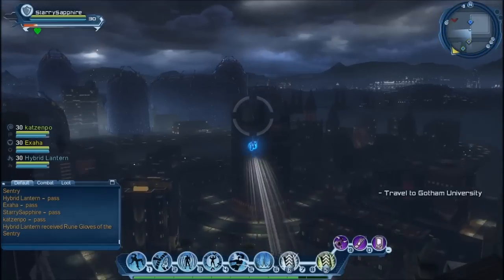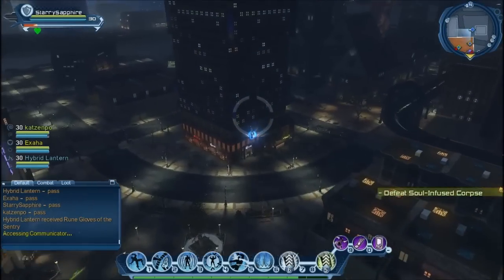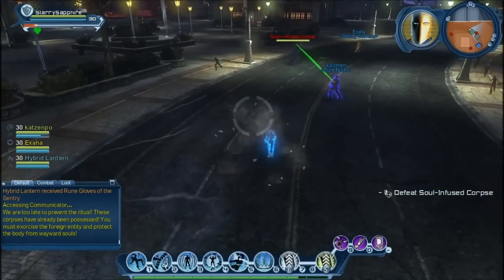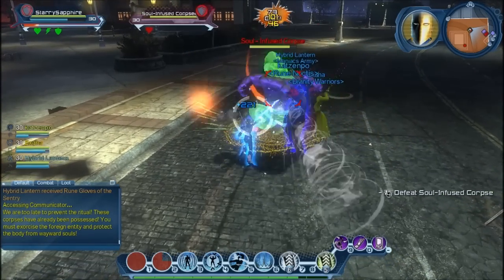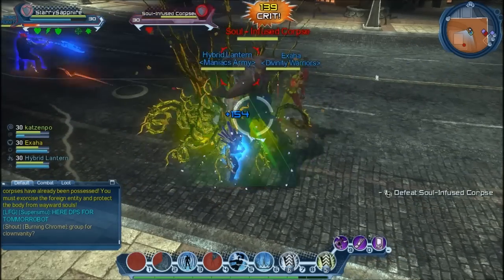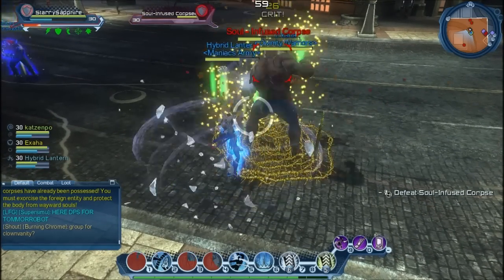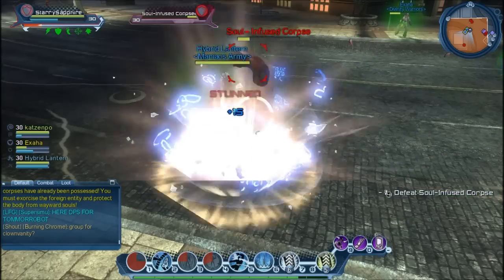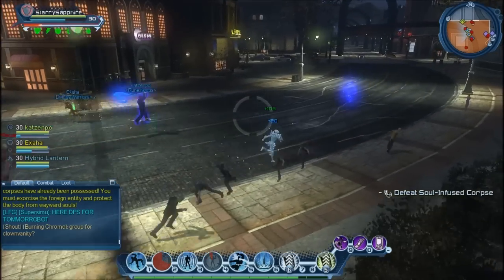Now we're going to be flying into the infused soul to search for the black ritual. On this one you have to be careful because a lot of people come to this boss. If you die, the villains normally come over to spawn on you. It's always good for the tank to go first, instead of doing what the controller did — he tried using a skill to stun the boss, but it didn't work.